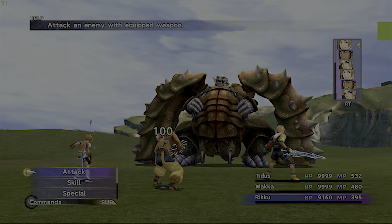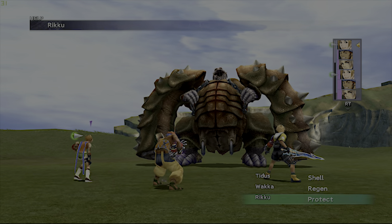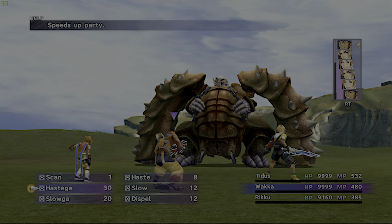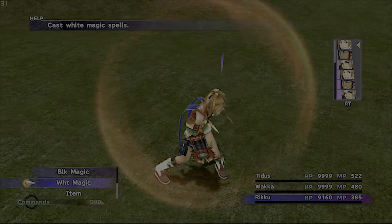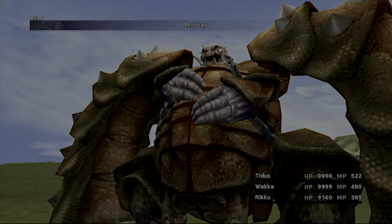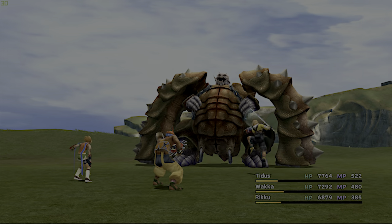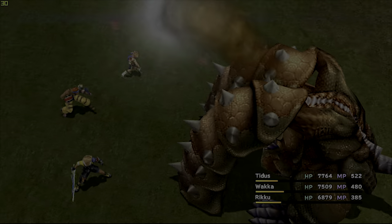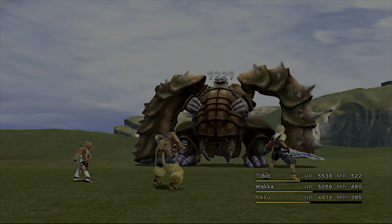Next up is Varuna — he's got 630,000 HP and is pretty formidable. I recommend starting the battle with Shell. Varuna counters with Mortar, which is a magic-based attack, so just keep chipping away at his HP. If you have overdrives, use those over and over again. Because we've used Shell, it should lower the damage we take every time he hits us with Mortar.